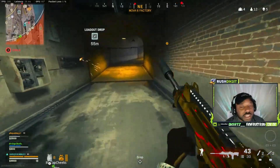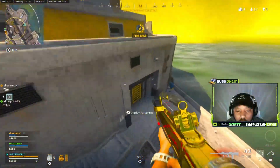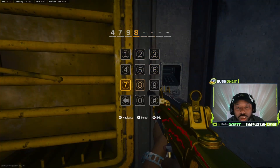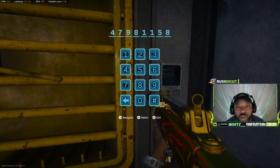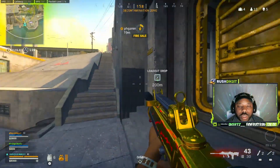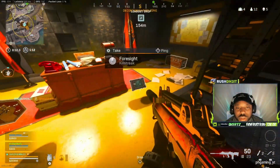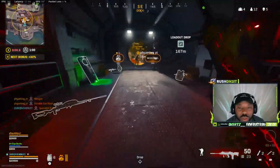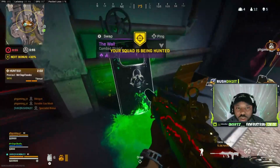The next bunker is down at Shore. The code is 4-7-9-8-1-1-5-8 — as you can see it's now open. We're right at the bottom of Shore, and again there's more Specialist bonus, another Foresight here, and a minigun as well.